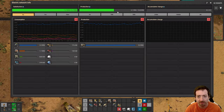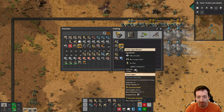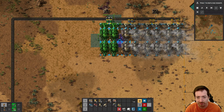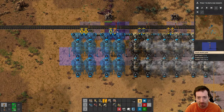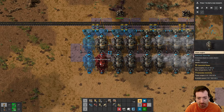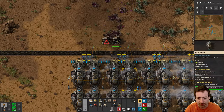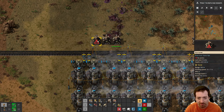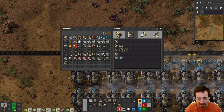How's power while I'm here - do we need to improve it? Maybe, once we start doing research and stuff. I can do two more sets pretty easily here. I also need more power poles - almost out of those. Oh, speak of the devil - biter attack. Three should be plenty. We'll make a few repair packs just to have on hand.